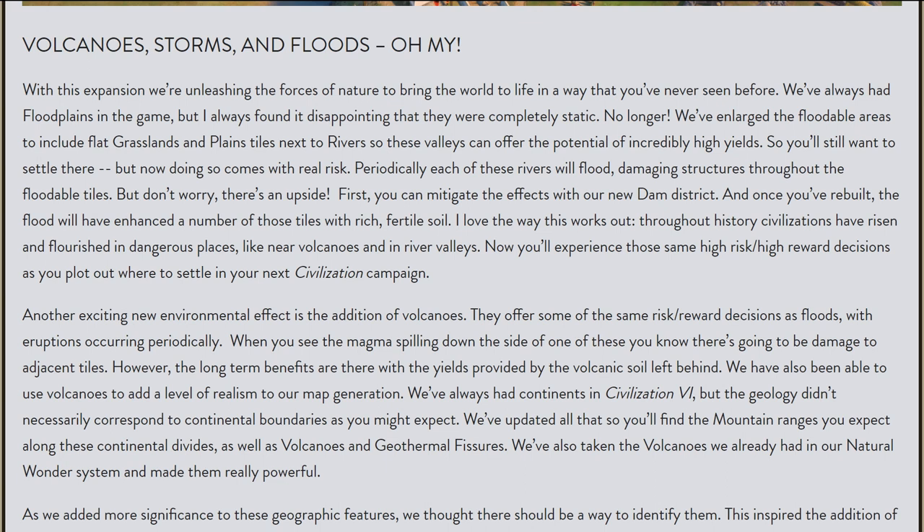There is a whole new feature: Diplomatic Favor. That's actually a new abstracted resource that will be added in Gathering Storm, and it will also tie in to Diplomatic Victory, which will now be in the game as well. I'm quite interested in seeing how the AI will interact with this system, because what you can do is help other civs to gain Diplomatic Favor, and then you can use it — because Diplomatic Favor is how you get votes in the World Congress. In order to gain Diplomatic Favor, you have to play nice, at least to some extent, which could make diplomacy in Civ 6 a lot more interesting than it's been so far.